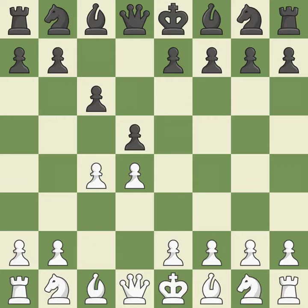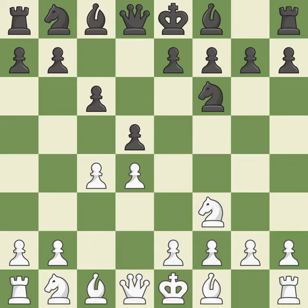The d5 pawn is supported by c6 in the Slav defense. The d4 pawn is safeguarded and under control thanks to nf3. nf6 develops the knight toward the center, adds support to the d5 pawn, and controls the e4 square. nc3 attacks the d5 square and starts to fight for the e4 square.